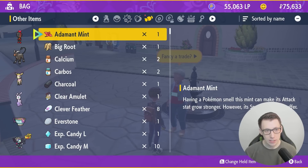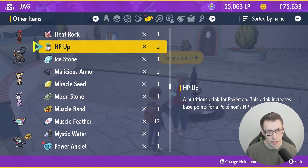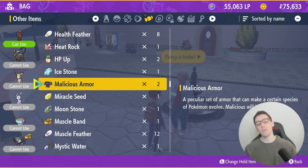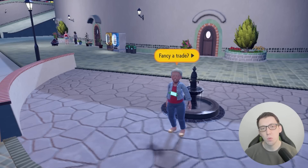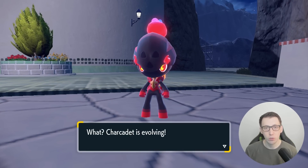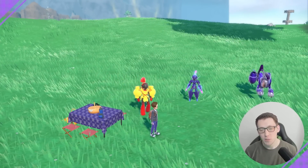Head to your bag and then jump to other items and work your way to find the Malicious Armor - it will be somewhere in alphabetical order. And bam, there it is - select 'can use,' and your Charcadet will evolve into the relevant evolution form. And of course, if you're able to source the other evolution item, you can use that in your game as well.